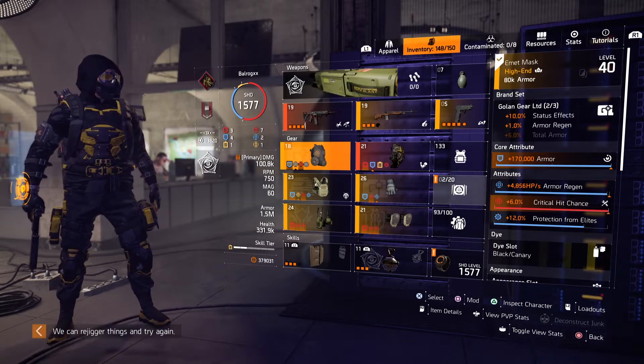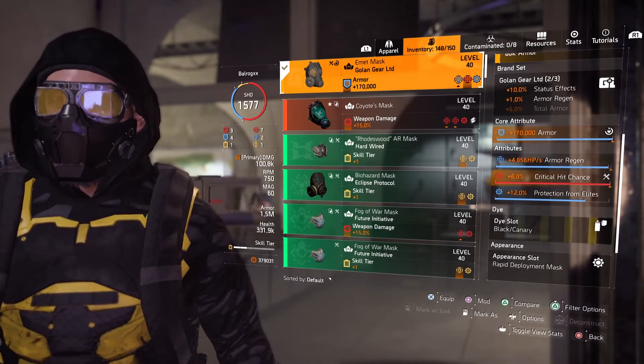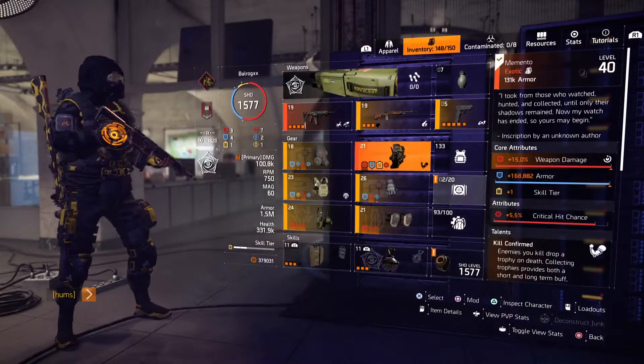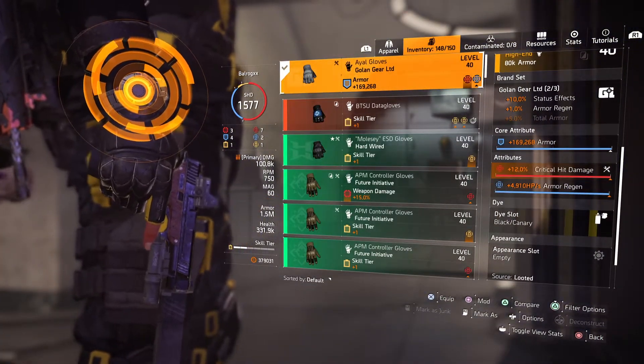The mask is our first Golem piece, with armor regen rolled as well as critical hit chance to increase our damage output, plus a protection from elites gear mod. The gloves are our second Golem piece to get that one percent armor regen from the two-piece bonus, again rolled with armor regen and critical hit damage.